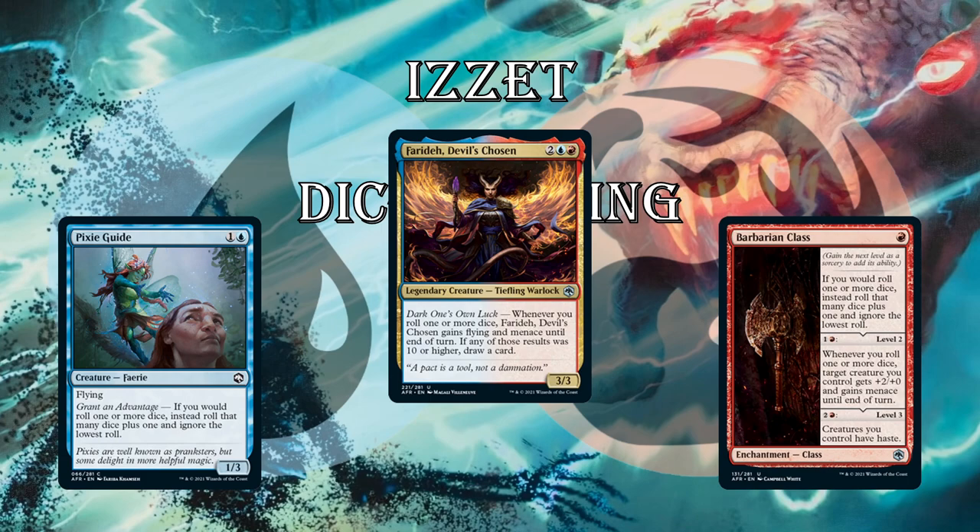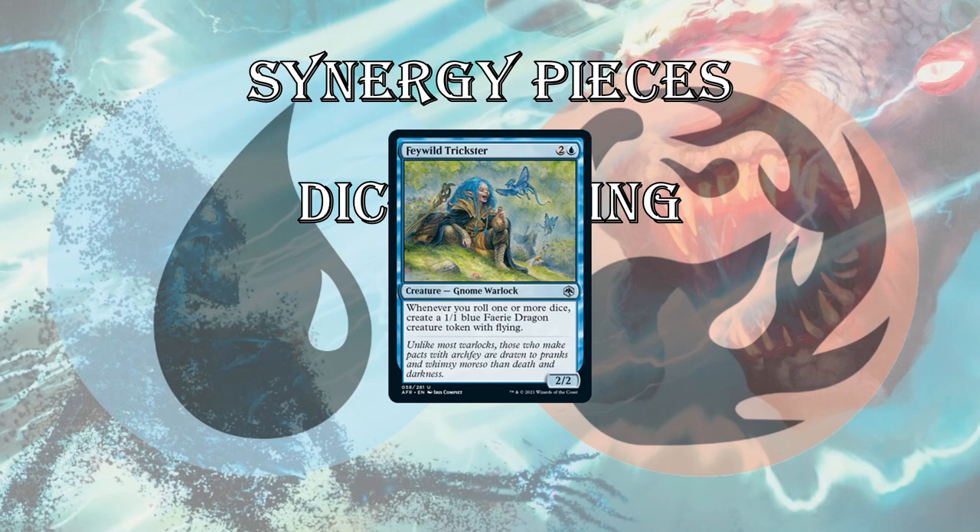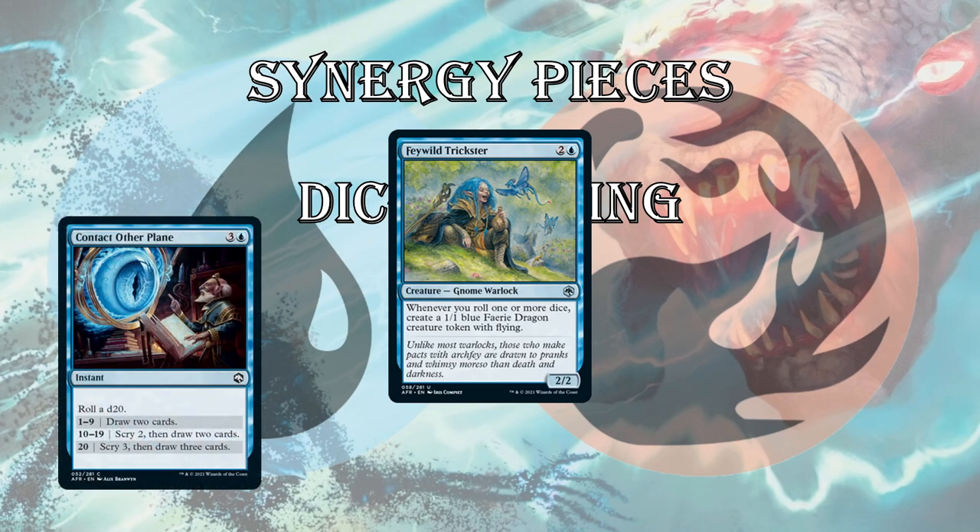At level 2, the Barbarian class gives target creature you control +2/+0 and menace whenever you roll a dice. Now all of a sudden your Pixie Guide is a 3/3 menace alongside your Farideh as a 3/3 flying menace, and you start hitting your opponent for a lot of damage. Level 3 — I don't think it's as relevant — but it gives your creatures haste. Feywild Trickster is also completely bananas in this deck. If you're rolling dice anyway, why not get free 1/1 flyers? And when you roll more dice, they become 3/1 flying menaces with your Barbarian class.